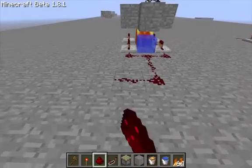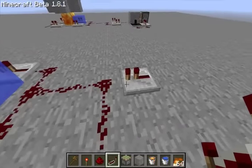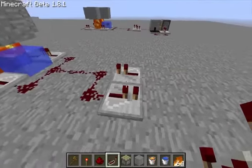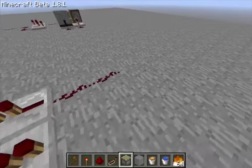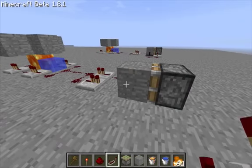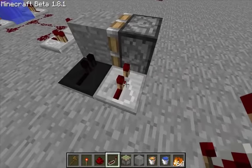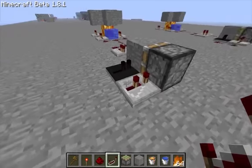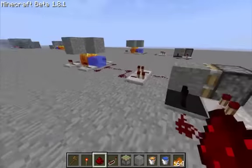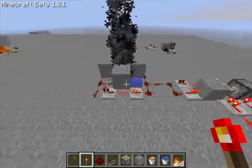Bring your redstone down like that and like that, and put two repeaters there — one facing towards your little contraption and one facing away from it. Then bring two more pieces of redstone down, put a sticky piston there and whatever block you want there, link those two up, leave that repeater, but click once on that repeater and put it on setting two. Then link those up and that's it, you're done.